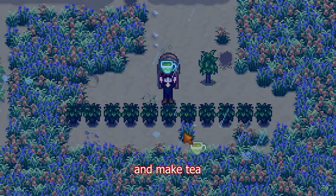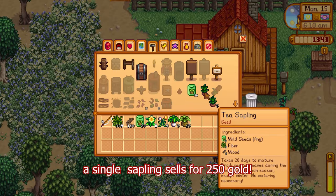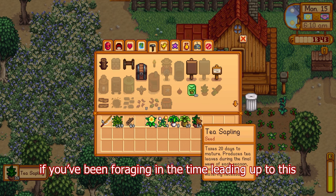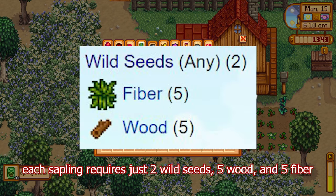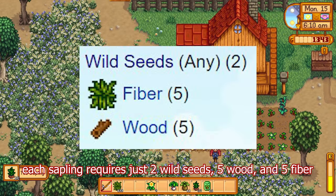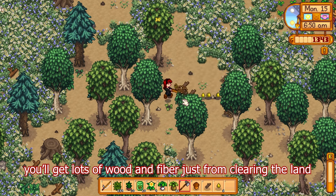You can plant these saplings and make tea, but better yet, a single sapling sells for 250 gold. If you've been foraging in the time leading up to this, you will have probably already gathered all the materials you need. Each sapling requires just two wild seeds, five wood, and five fiber. When you start your farm out, you'll get lots of wood and fiber just from clearing the land.